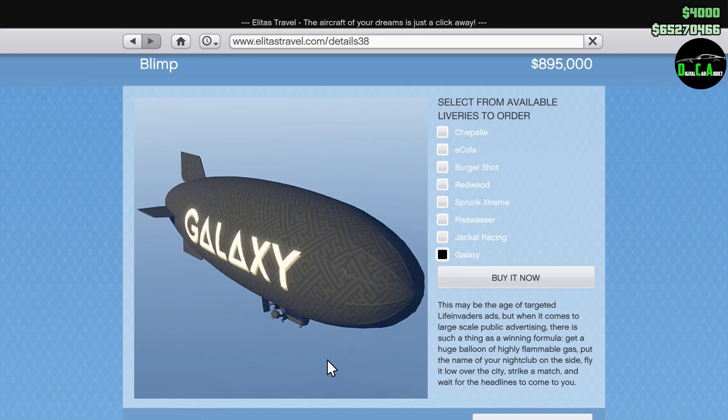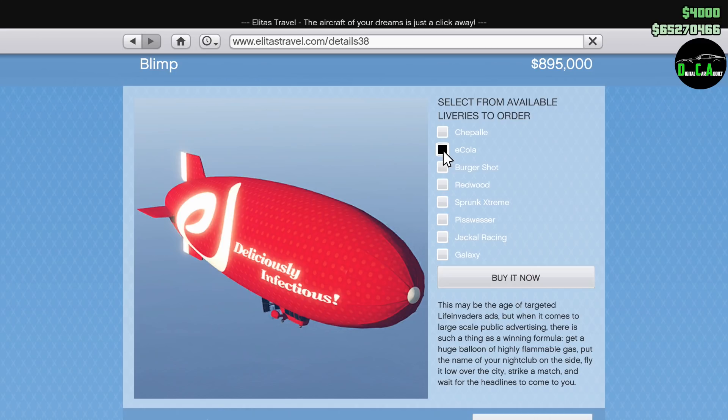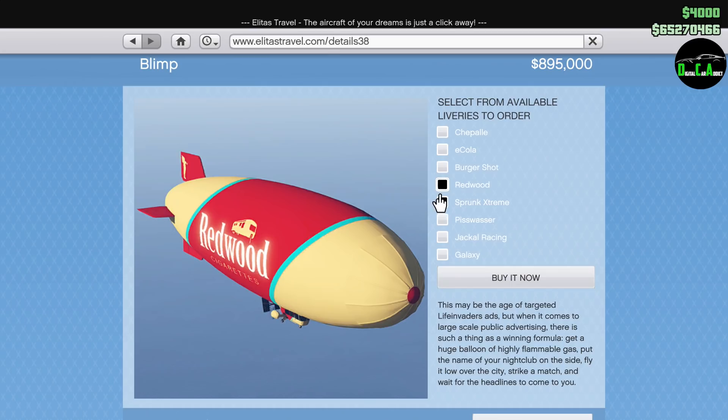I didn't see the Atomic livery in here. That kind of made me sad. Everybody remembers the Atomic Blimp from story mode - it's kind of iconic. I don't know why they didn't let you buy that here. I guess they want to leave it exclusive to story mode.